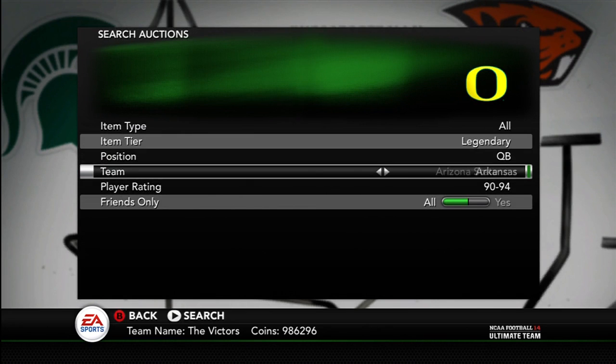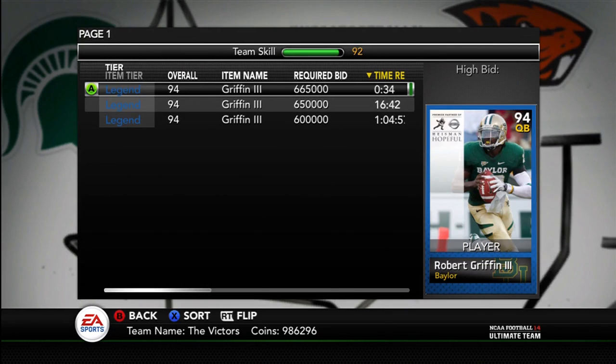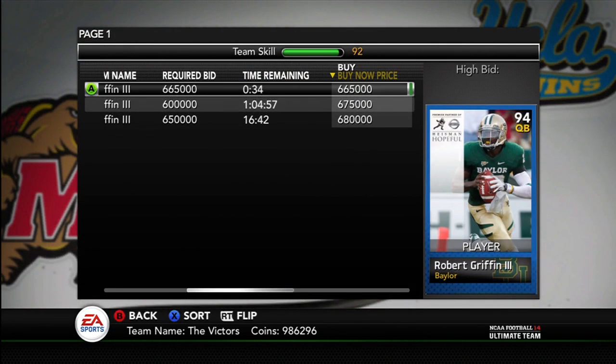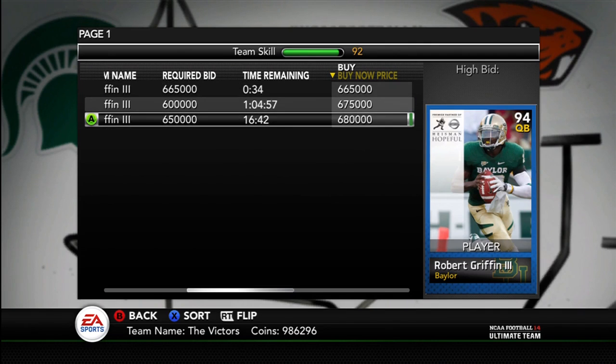If we look at RG3, who's pretty expensive and a desirable card, when you're dealing with a card like this you want to try to snipe it. Sniping can be defined as getting a card for 150 coins, or just getting it for a really good deal. Earlier today I bought a Brad Norton for 150 coins. All those cards I sniped weren't really technically snipes — they were just really good deals.